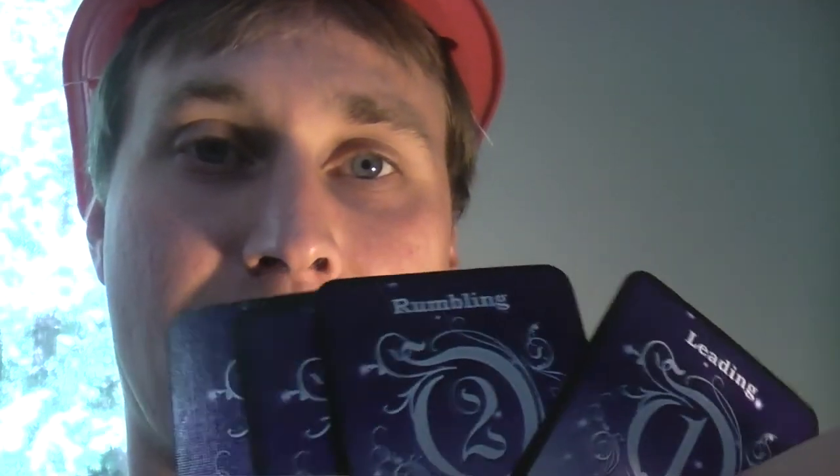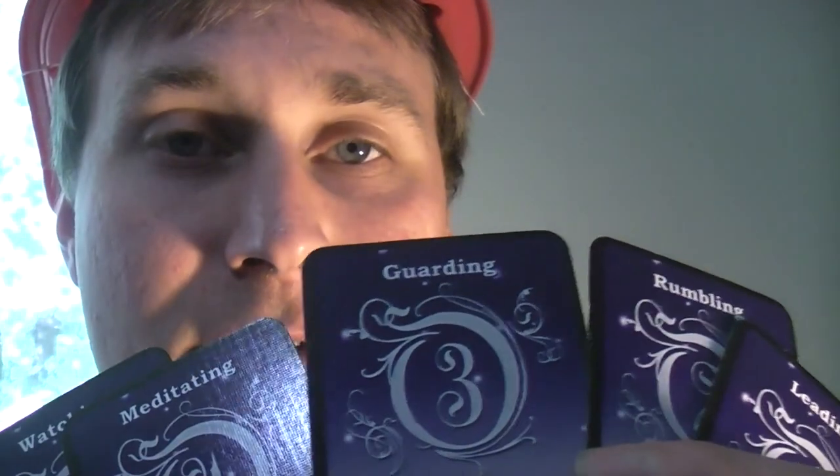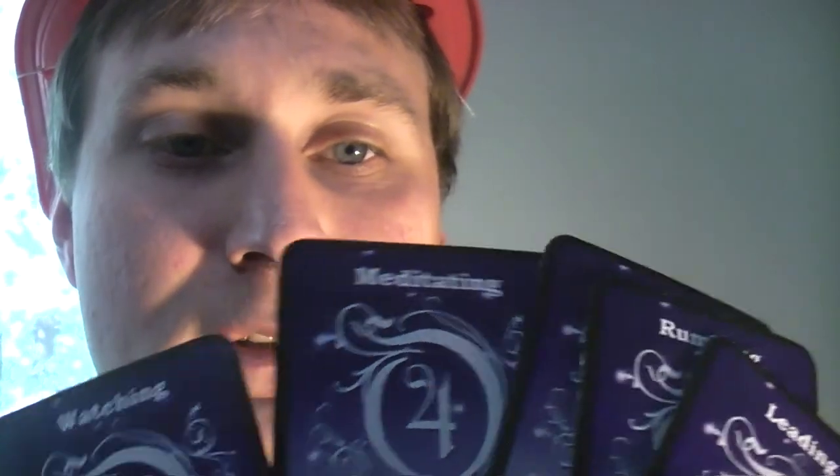Another layer that's maybe a little more unique to each individual, at least within a given turn, is position. There are five different positions an entity can take in a given turn, and these are exclusive — if one entity is meditating, another entity can't be meditating in the same turn. They could be watching them meditate, however, or guarding, being on guard for that meditation, or rumbling, or of course leading.